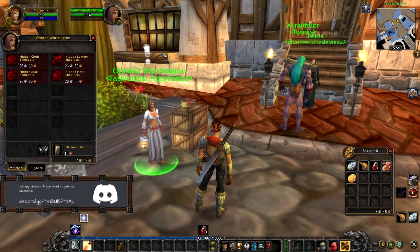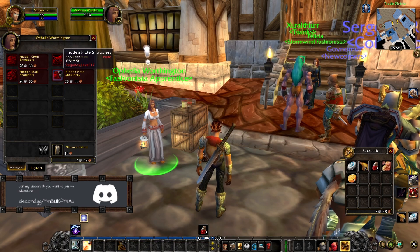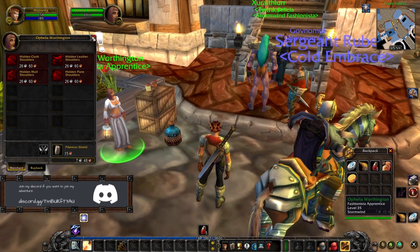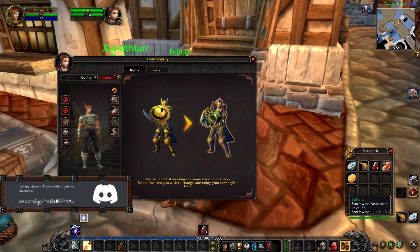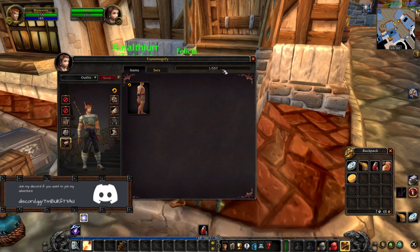Oh wow! Those are hidden plate shoulders, hidden mail and stuff for transmogrification - because that's a thing, and you could hide your shoulders like that. Oh there it is - it is holy, yeah there it is. And there is probably everything I wore so far in there. Wow, that's great, that's sick - it shows you a progress there, showing how many you have.